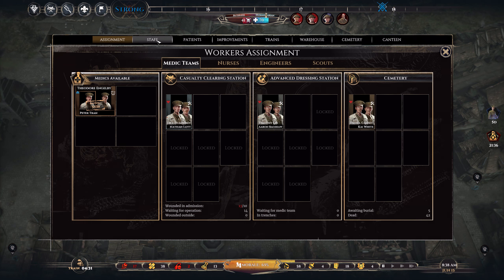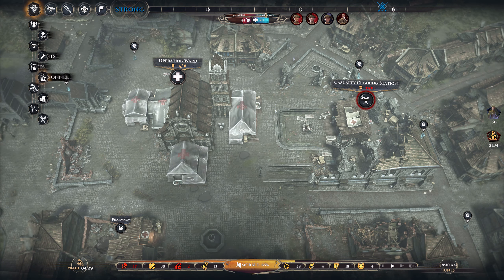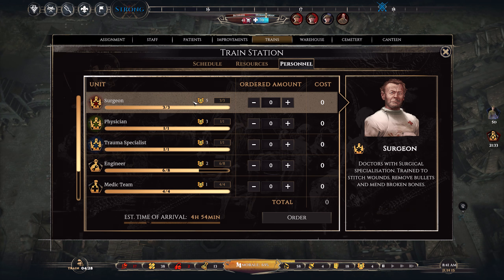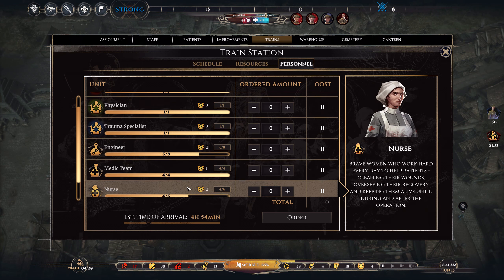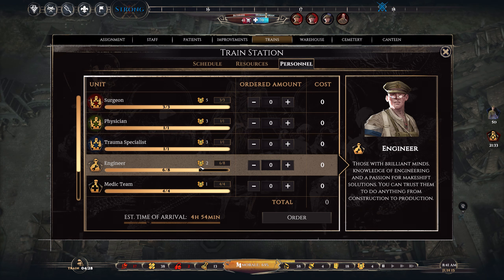We do have four staff points. The problem is we don't have enough space over here for more surgeons. And if you remember, we saved that surgeon that was about to join us. So we need to improve the lodgings for surgeons. We can get another engineer or another nurse, for example. Another engineer would be nice, but we're already at the limits of our freight consumption, so I don't really see much point in another engineer.